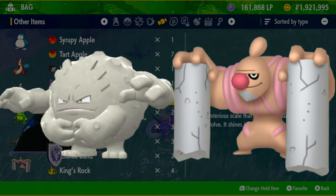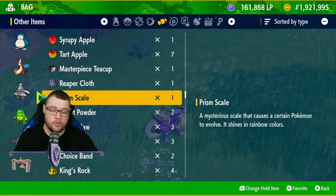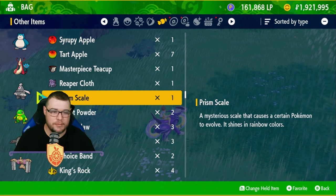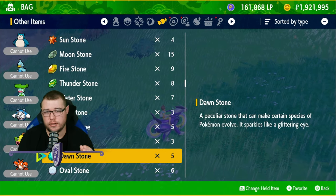Graveler and Conkeldurr are also trade evolutions, just without needing to hold an item. You can bring all these guys in from different games, but you will need to trade to get them to evolve.